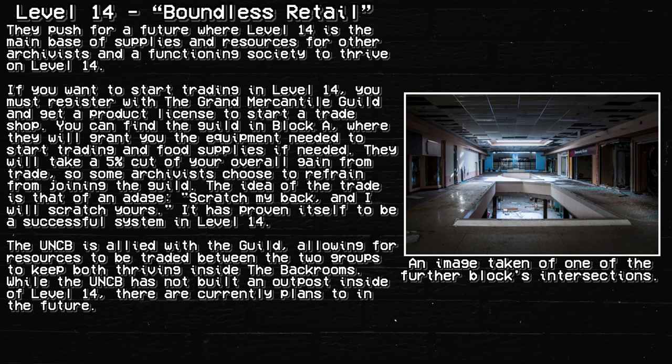If you want to start trading on Level 14, you must register with the Grand Mercatile Guild and get a product license. They will take a 5% cut of your overall trade, so some archivists choose to refrain from joining. The idea of the trade follows the adage: scratch my back and I will scratch yours, and it has proven to be a successful system. The UNCB is allied with the guild, allowing resources to be traded between the two groups. While the UNCB has not yet built an outpost inside Level 14, there are currently plans to do so in the future.